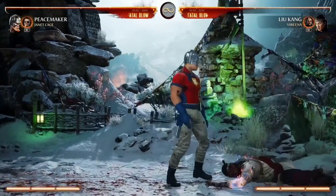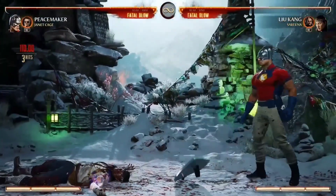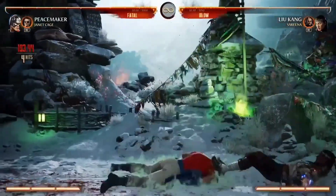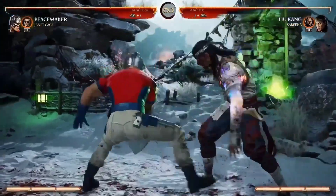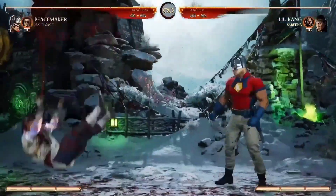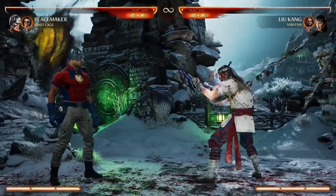Fun fact: if you use the force field during a survival mission in Invasions, you just ignore all the projectiles. Typically Nitara and Sindel are the go-to for survival nodes, but he's definitely going to be the best — you can just stand there.